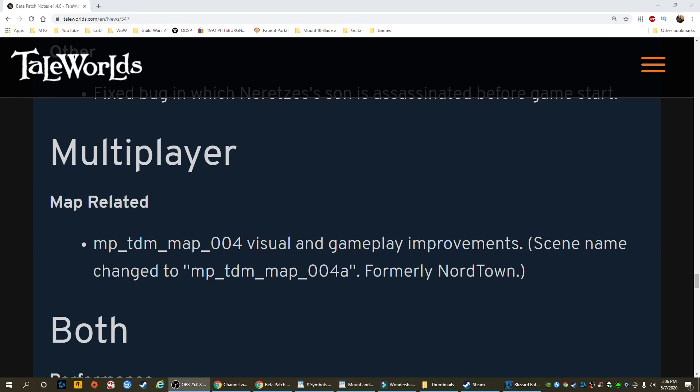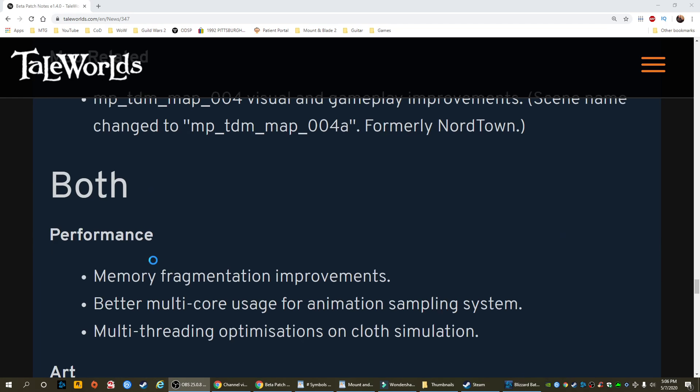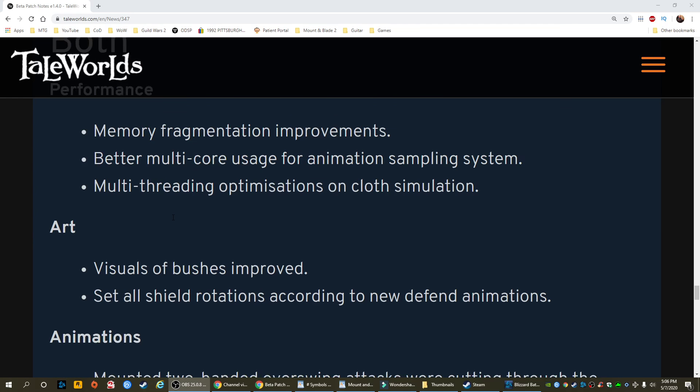Multiplayer. Performance: memory fragmentation improvements. Better multi-core usage for the animation sampling system. Multi-threading optimization on cloth simulation.